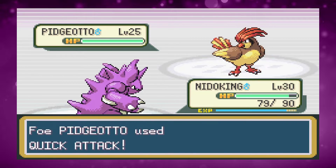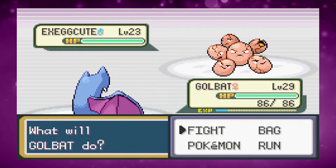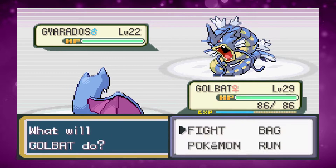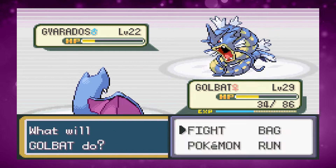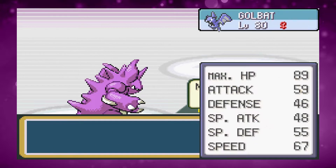We then have another rival fight. I take down Pidgeotto with Double Kicks, switch to Golbat for Wing Attack on Exegcute, then Wing Attack the Kadabra for a one-shot. Gyarados comes out — I confuse it, land three Wing Attacks while it hits itself once, and we beat it. Charmeleon is just one Dig and we win.